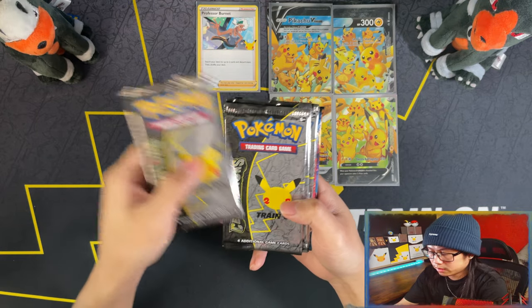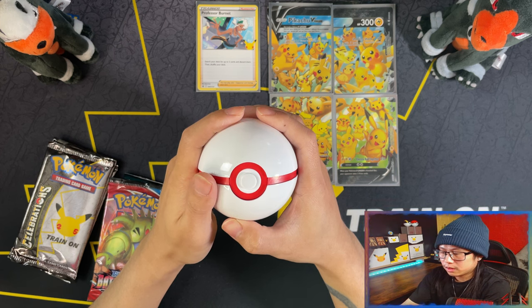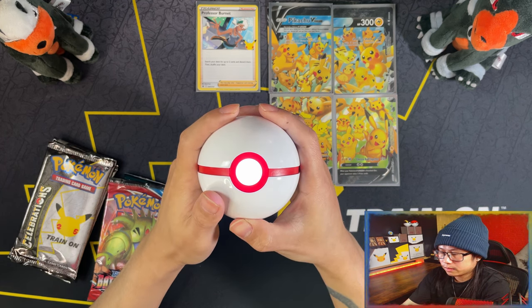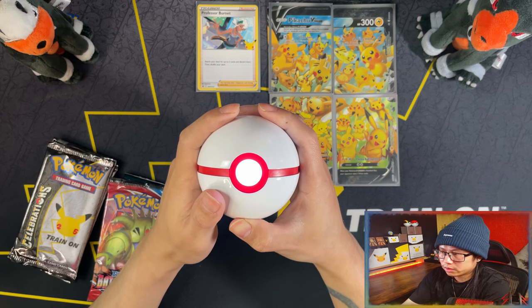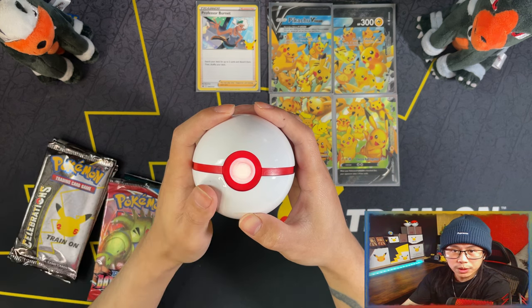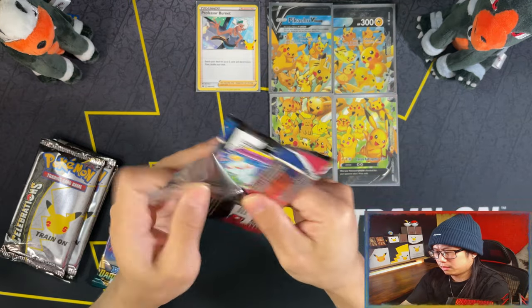You get four Celebrations packs, one Battle Styles, and one Darkness Ablaze. Before we open them, time to use my new crystal ball to find out if I'm going to be getting any hits. Crystal ball, will I be getting any hits from these six packs of this Pikachu V-Union Special Collection box? Looks like that's a no.